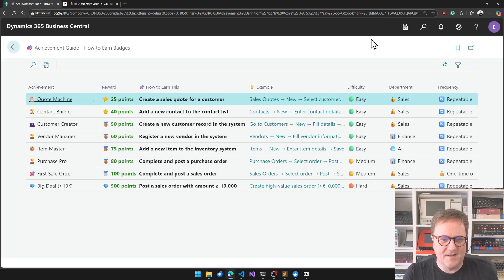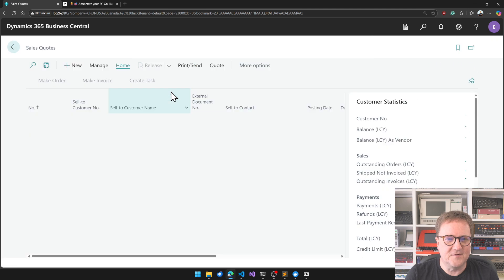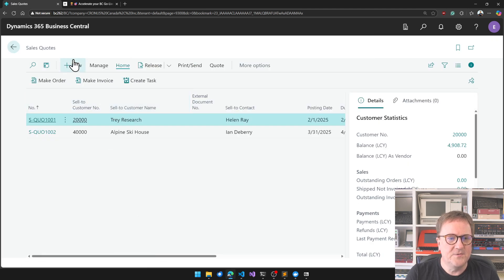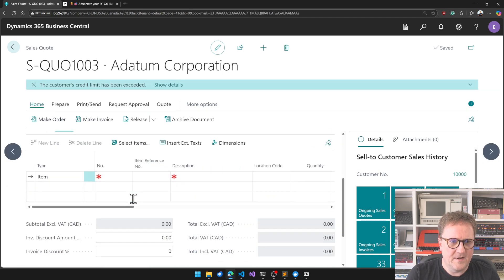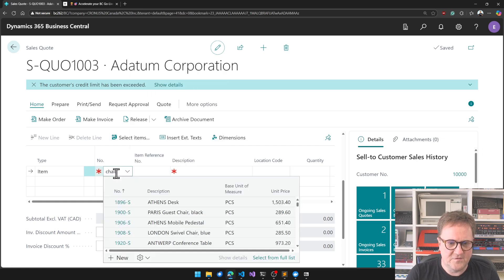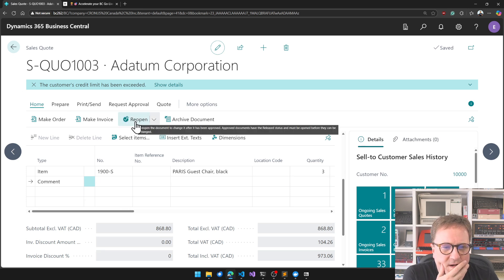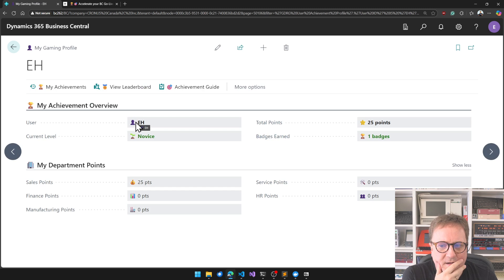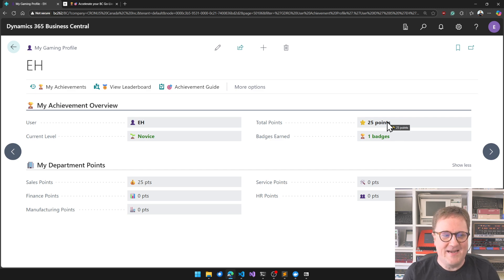There's an achievement guide. I can create a sales quote for a customer — I'm good at sales quotes. So I go New, customer name A. Datum, and I want to sell the Paris chair, quantity one, price five. Now I create the quote — should I release it? It's released. Let's go back. I have 25 points! I have a badge and 25 points. I am in the lead — I am winning this contest!